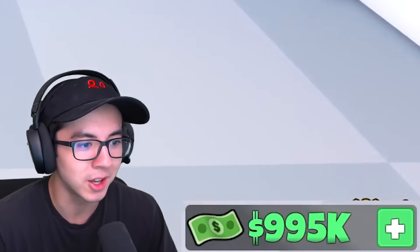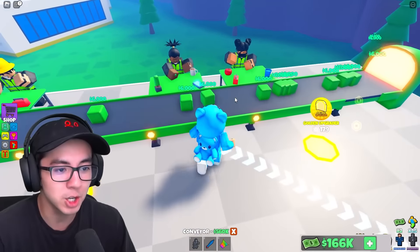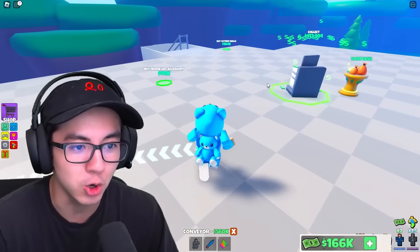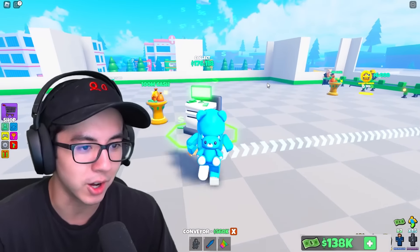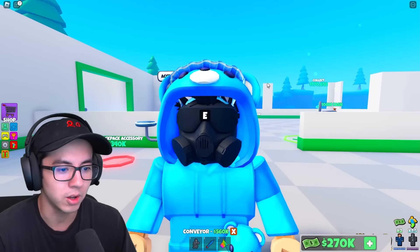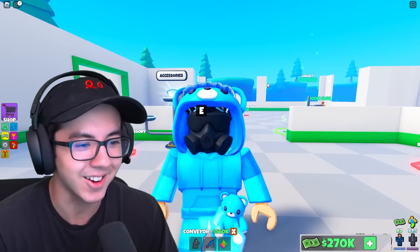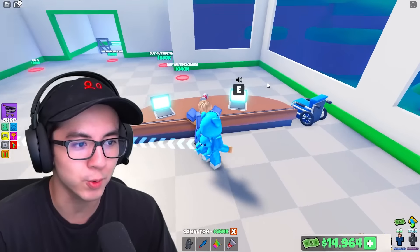I have almost a million dollars. Let's start on the upstairs — let's buy another worker. These cubes are worth $6,000 every cube. Outside walls, more walls — this place is looking awesome. Buy gas mask accessory. I look kind of scary.